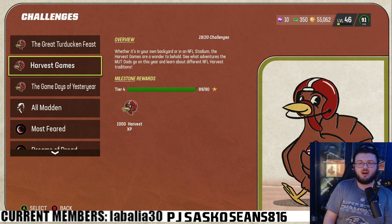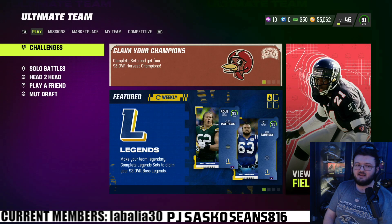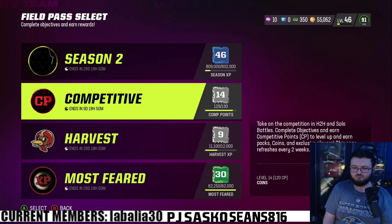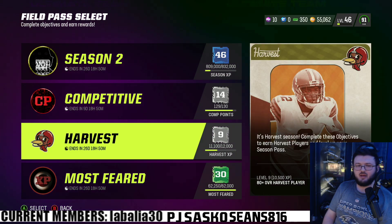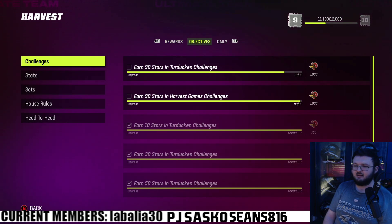If you are looking to spend money during any part of Madden ever, the Blitz promo is the time of the year to spend money. It goes Blitz promo first, then number two would be the Zero Chill promo — and that's it. No other promo should you spend money on at all this year. Not worth it in any capacity.